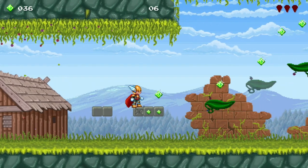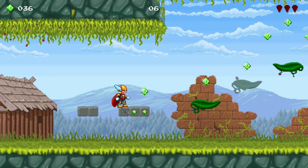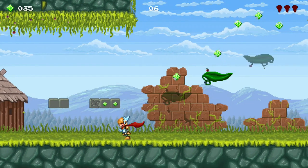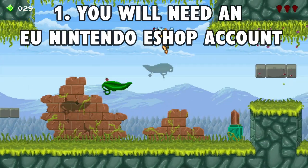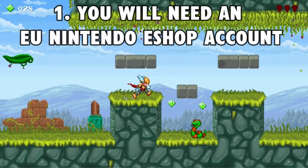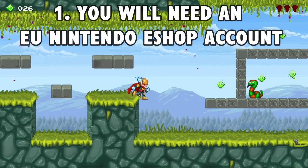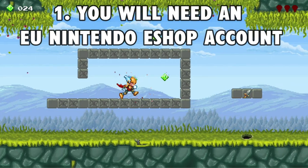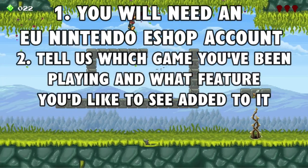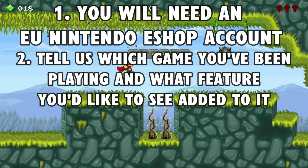But for one of you lucky viewers, you won't need to spend one single penny on the game, as we have a spare copy to give away. Here is how you can enter. Firstly, make sure you have a European Nintendo Switch account, as it is an EU code. If you are outside of Europe then it is easy to create one — just google how to do it, it only takes 5 minutes. Secondly, leave a comment telling us what game you've been playing lately that could have used a couple of extra features.